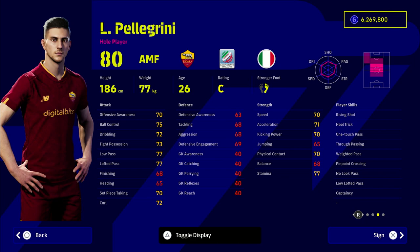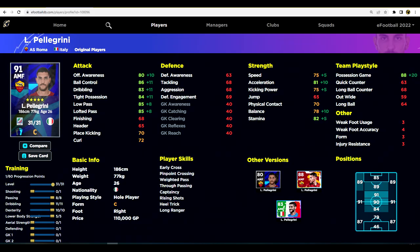We're starting off with Pellegrini, the AS Roma man. Most of these players have unwavering form and a selection of key player skills: one touch pass, true pass, weighted pass, no look pass, and low off the ball pass. He's eighth on the list but this is not a strict ranking — it's just eight guys I recommend for different budgets. Pellegrini is at the upper end at 110,000 GP, but he is a monster. We've put points into dribbling and dexterity; his speed is a slight issue if you're a run-and-gun player.